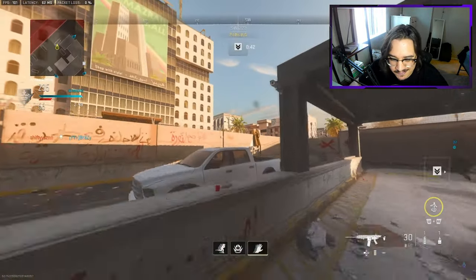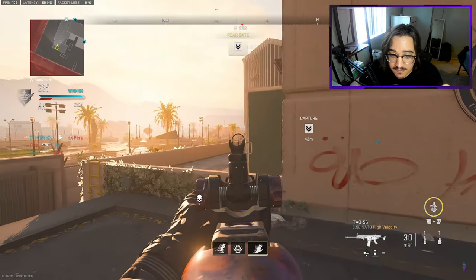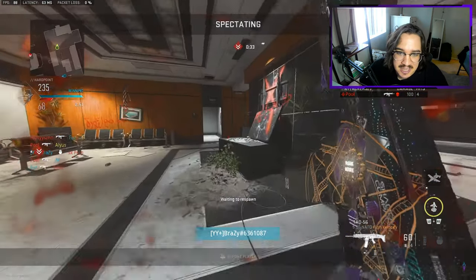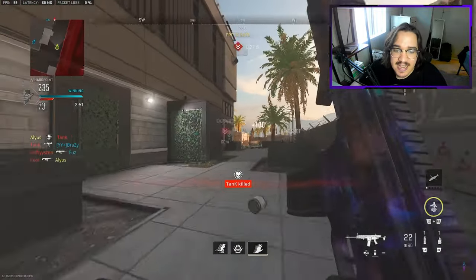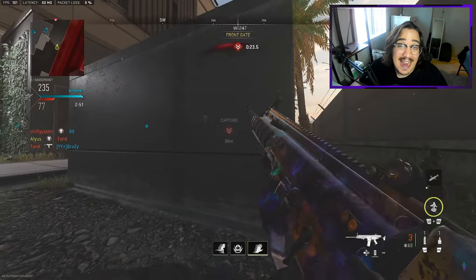I didn't know if they had a trophy or not so I just winged it and hoped I could go for it — unfortunately got nothing. I did see this guy on the AC unit and thought I was confident enough to win the gunfight, but that head glitch is just way too good. I shouldn't be ego challenging a fight like that unless I throw nades there or snake into it.